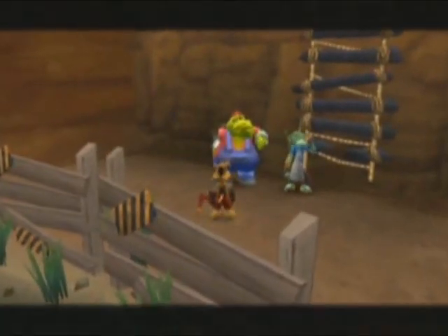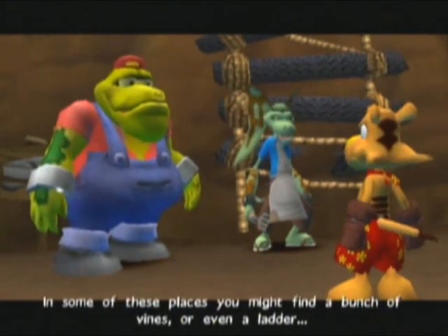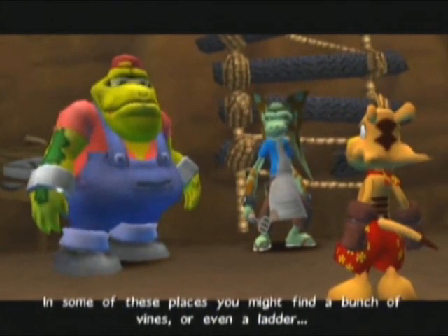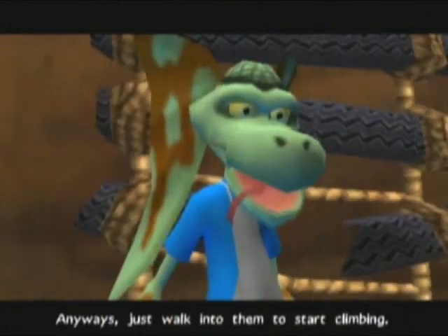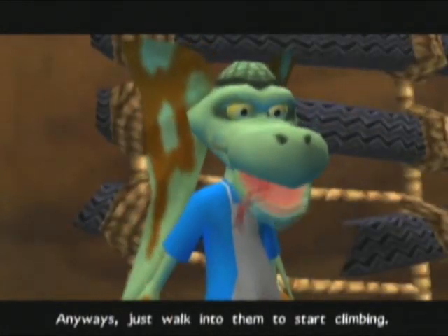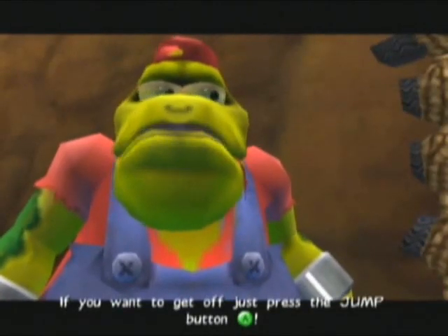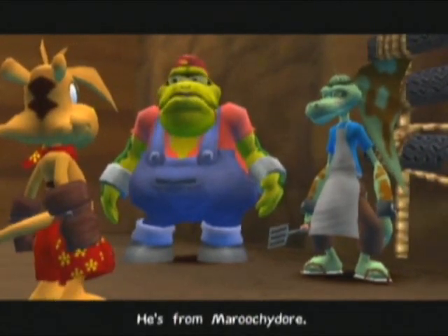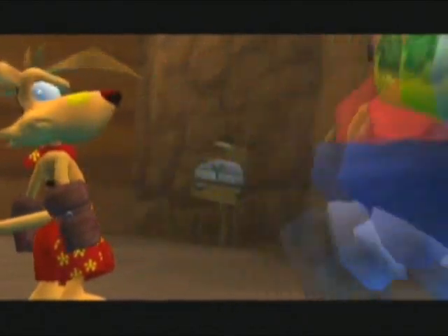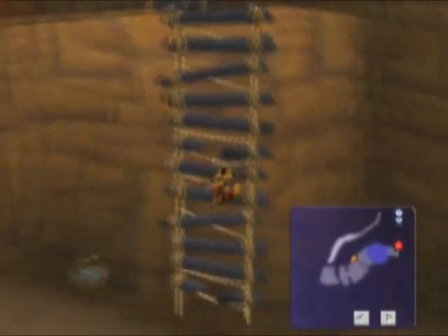Alright, ladders. I just claimed a ladder, alright? There are some places that are too high to jump up. In some of these places you might find a bunch of vines, or even a ladder — like this one here. Just walk into them to start climbing. If you want to get off, just press the jump button. I reckon you'll be as good a climber as Matt the Mountaineering Magpie — he's from Maruchidor. Oh my god, get a f***ing rest.